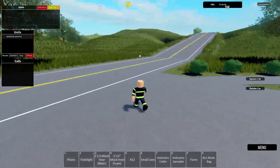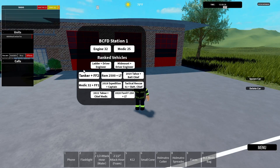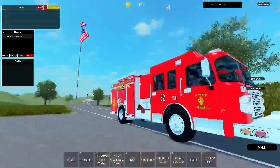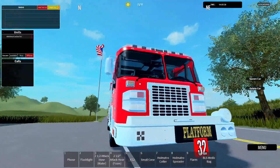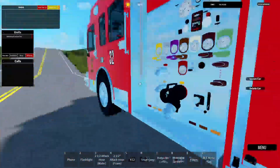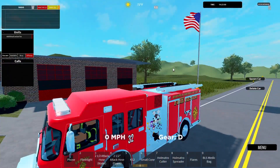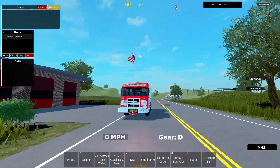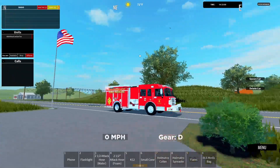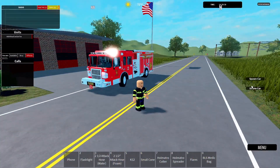Okay here are the cars - I forgot. We'll do the Engine 32. As you can see it is a red and white design - this is a beautiful fire truck. You have all your compartments on here as well at the back. On the inside you have all your gear that you will need. Here are the lights. Pretty nice overall - I'll give that an 8 out of 10.